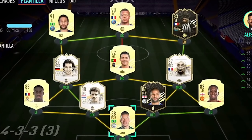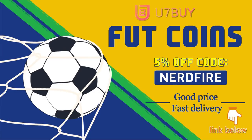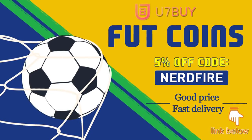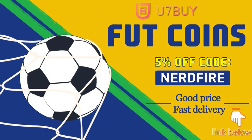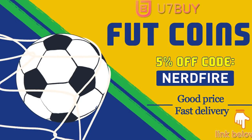Are you facing ridiculous teams and you're stuck with ones just like this? Head over to u7buy.com and get yourself some foot coins using the code NERDFIRE at the checkout for 5% off your order. It'll be linked in the description — they are cheap, safe, and the most reliable, so make sure you go ahead and check them out and make your team better than ever.